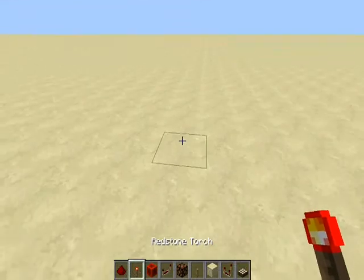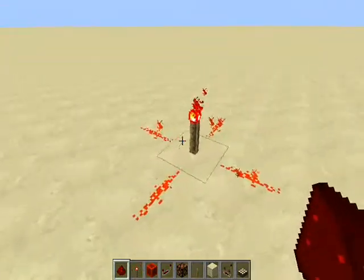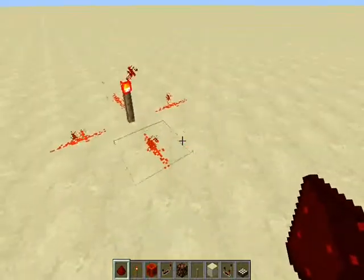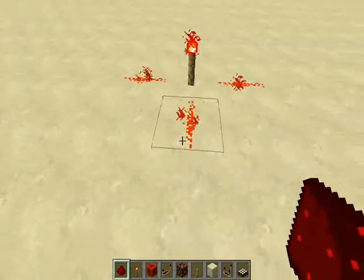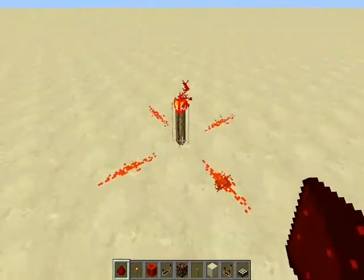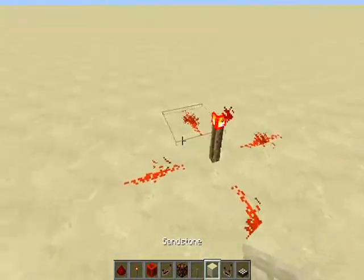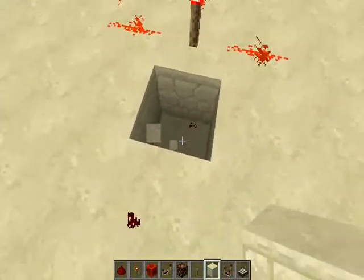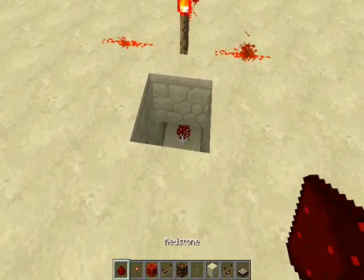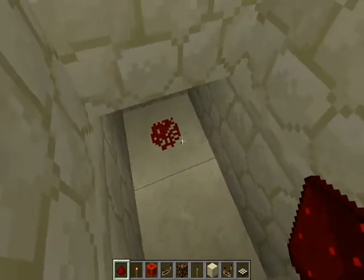Here's a Redstone torch. It gives out — or outputs — a Redstone signal. That is a term I'll be using a lot: input and output, and signal strength. The way Redstone works is that a torch will give off a Redstone signal in every direction and power the block it's sitting on. So if I put Redstone down there it doesn't turn on, because it's powering this block, not the block down here.